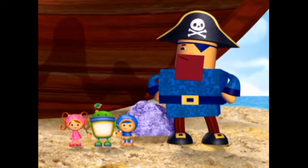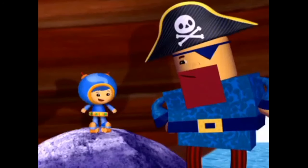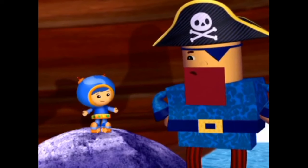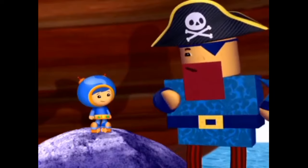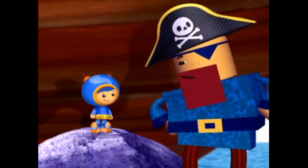We did it, Umi friend! We built a pirate! Squarebeard! We need you to sail us to the Star Key! Our friend the King of Numbers is in trouble! Well, fear not! Squarebeard will sail us right to the key!